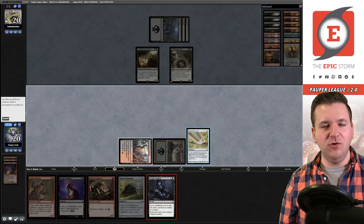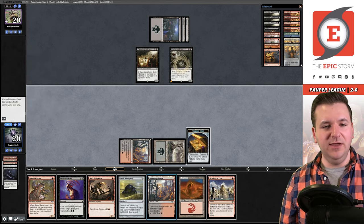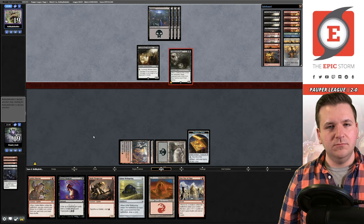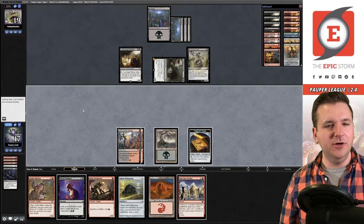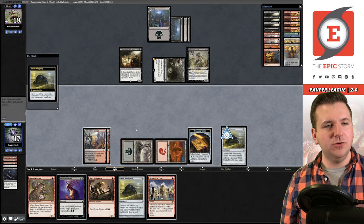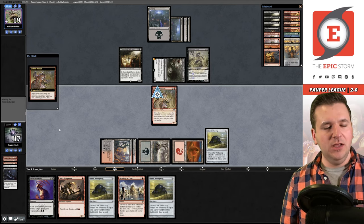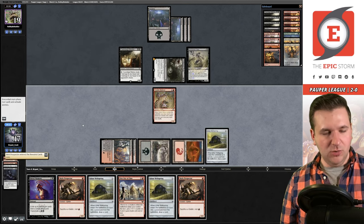We sacrifice the Chromatic Star for three chances at hitting a land and pass. Opponent does something painful — Marsh Titan, a big dumb beater. We cast Ichor Wellspring and draw. Another Wellspring. We use Goblin Matron to get another Skirk Prospector since Kumbaya Witch is stopping us from winning. We can always use Shred Memory for the Putrid Goblin. Goblin Matron dies as expected. They take six — we go to 11, have to start worrying about Gray Merchant.